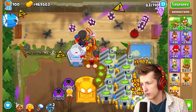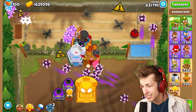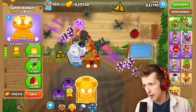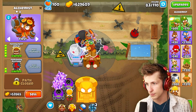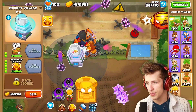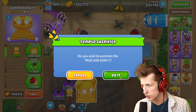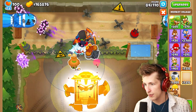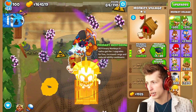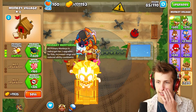We have six hundred thousand dollars now. I'm going to sell the villages, upgrade to the True Sun God Temple — there we go. Now we put the village back down: bigger radius, jungle drums, primary training, primary mentoring, and then another village down for extra buffs.